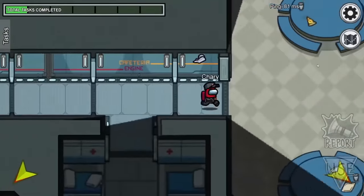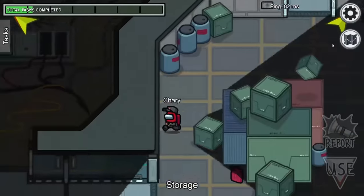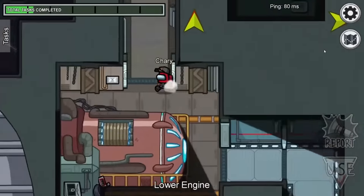There is a rumor going around that there is a way to summon this creature, and you can see Ivan with your very own eyes. So now I'm going to present to you my encounter with Ivan, the king of all impostors.